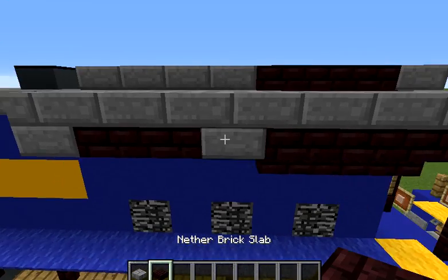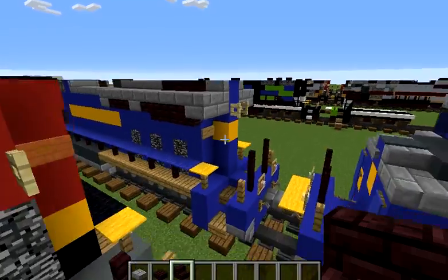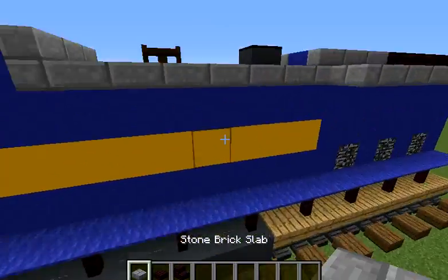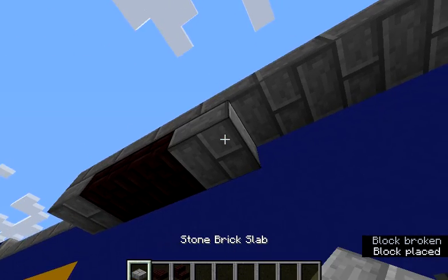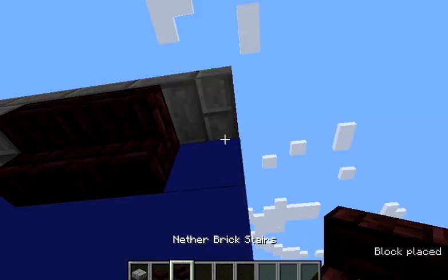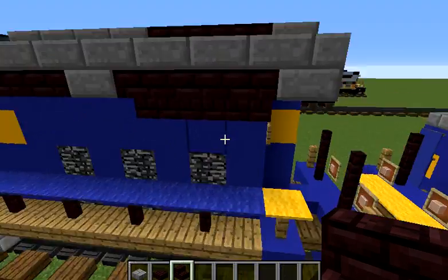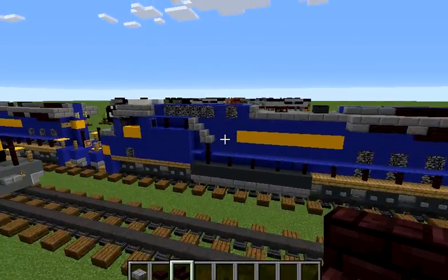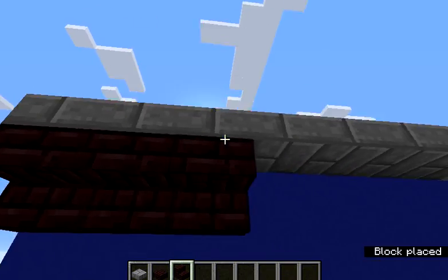We're going to get our stone brick slab, nether brick slab, and nether brick stairs. We're going to get started by building a stone brick slab under here, two nether brick slabs, two stone brick slabs, and three upside-down nether brick stairs. We're going to do the same thing on the other side, like so — stone brick slab, two nether brick slabs, stone brick slab.